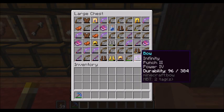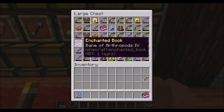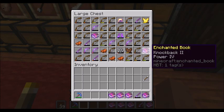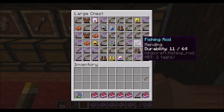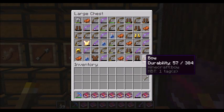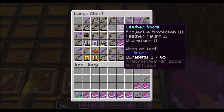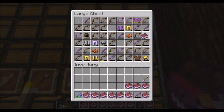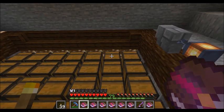Probably the first thing you're going to want to grab are the enchanted books. So what do we have here? Sweeping Edge, Bane of Arthropods, Protection's not bad, Blast, Power 4 — that's good, Piercing. Looking through here — what ones catch my eye? Frostwalker, Fortune 2 — not bad. Power 3, but it's a curse of vanishing.